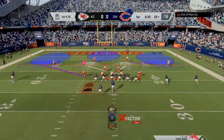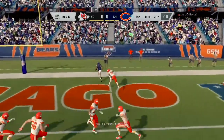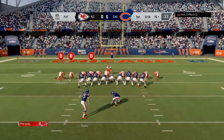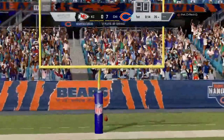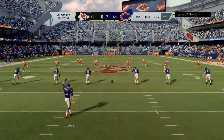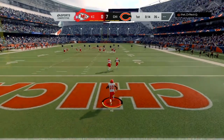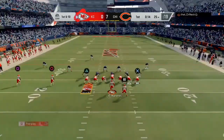I come out in cover three with a base line, but he's quick to see it and hits his receiver up the seam for the touchdown. This guy is very knowledgeable against cover three because he uses cover three almost exclusively on defense. One key characteristic of cover three: since your defensive backs play in thirds — the free safety and two corners each covering a third of the field — the seams are automatically wide open, as are the flats.